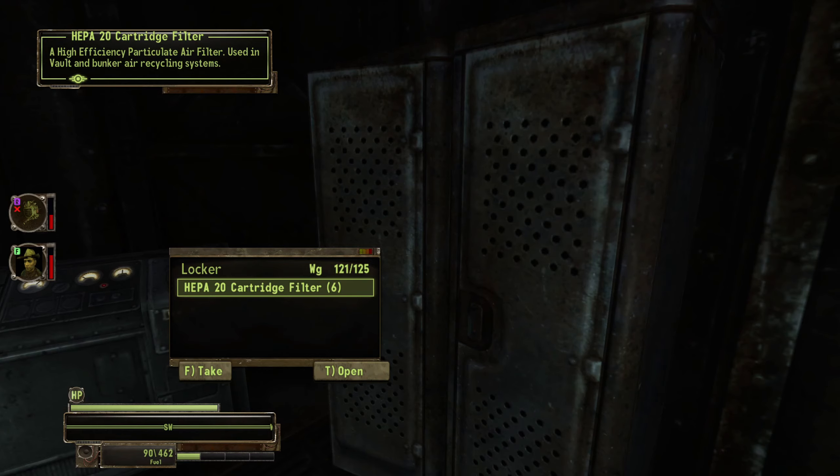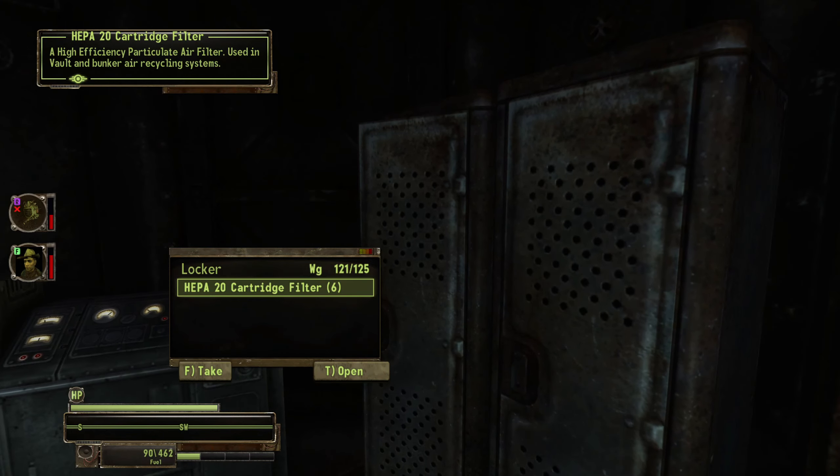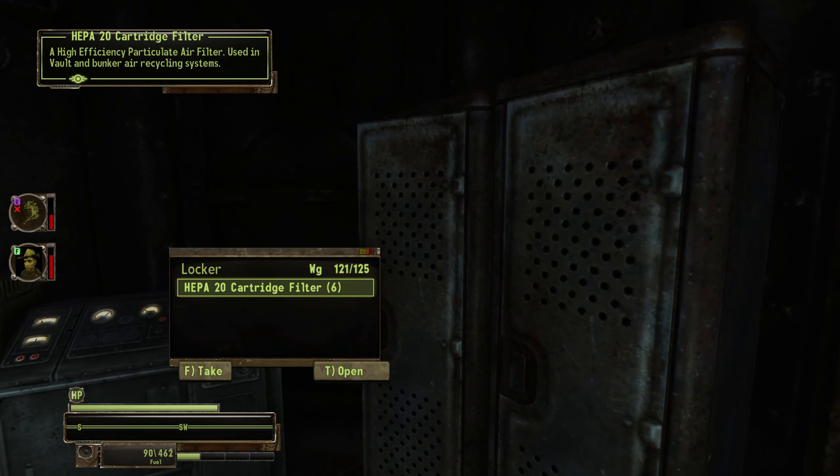Keep a 20 cartridge filter — high efficiency particulate air filter, for use with vault and bunker air recycling systems.